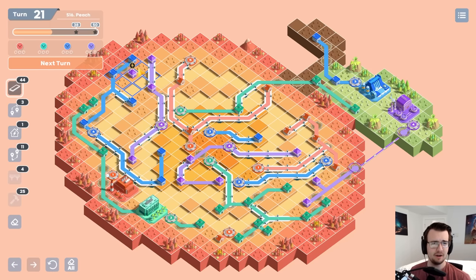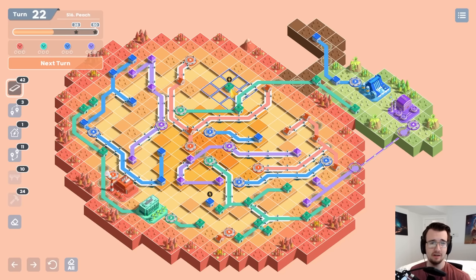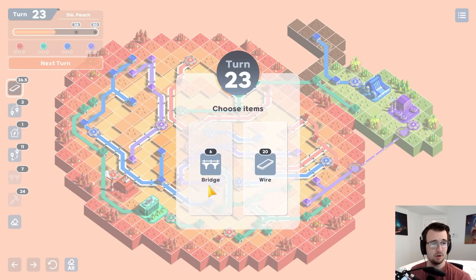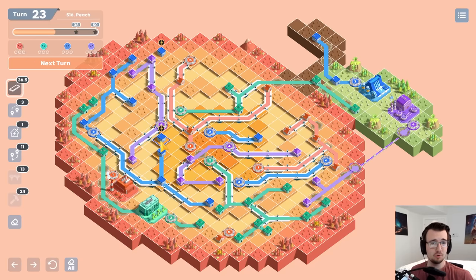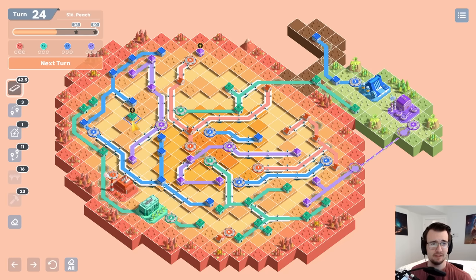Easy purple connection. And I'll go for the low bridge connection — I can always optimize wire later. That's a lot of bridges, now we're talking. Easy green connection. Blue looks a little tough — I will have to spend two bridges. And it was 50 rounds, so we're gonna keep adding more and more stuff here, and it's gonna get so damn crowded. But thankfully I have a nice easy turn. Keep going with wires and bridges — that seems to be the main holdup.